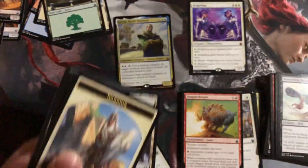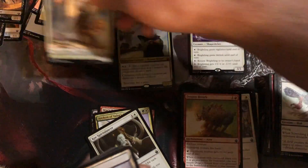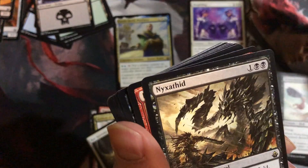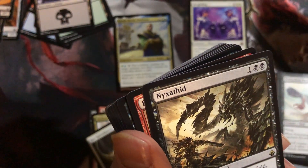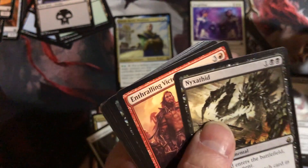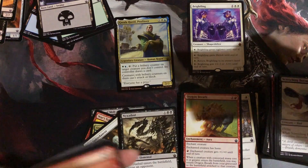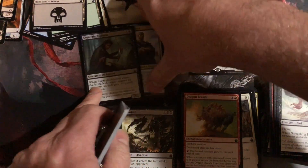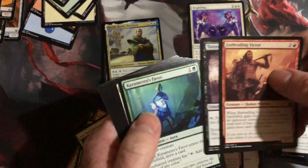We'll get to see what this totem package is. I guess I should have read the description. I'm better — ooh, another foil! Got an Assassin with Nixothid as the rare. Foil, then the uncommons.